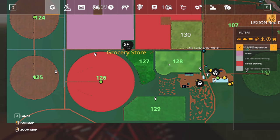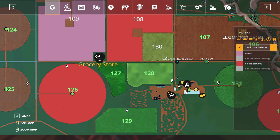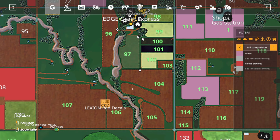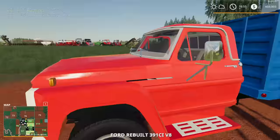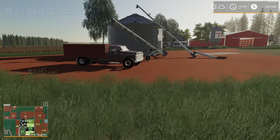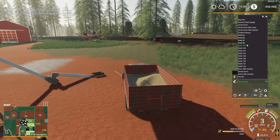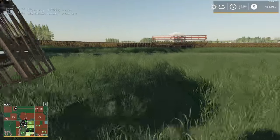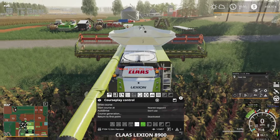That'll take care of field 126. Let's head to field 104. There's a combine that was supposed to be selling oats — we'll move it out of the way. Actually, we need to grab the row crop header on this combine to harvest some row crops — specifically sunflowers. First time harvesting sunflowers with this particular combine.